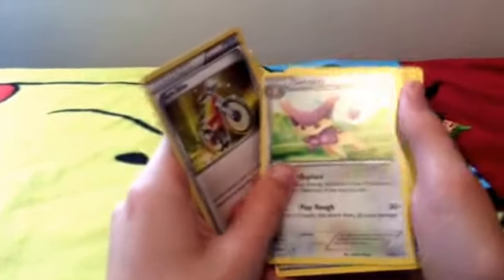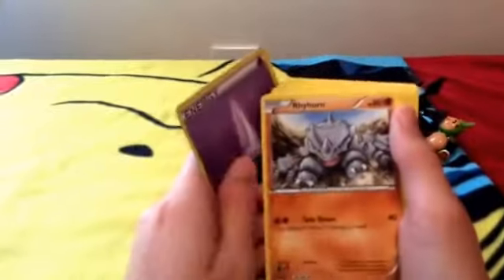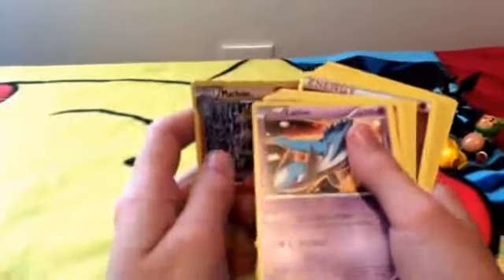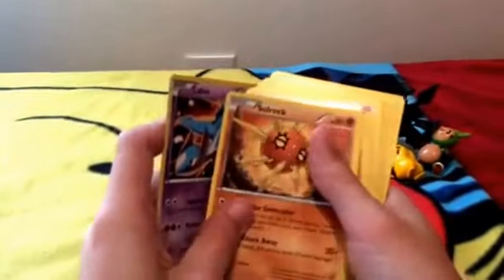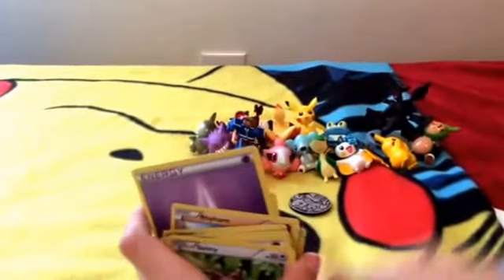Delicatty, Energy, Energy, Energy, Energy, Rhyhorn, Machoke, another Latoyas, Solrock, Machop, Energy, Energy, Energy — all Fighting Energy, Fighting Energy, Rhydon, Energy, Energy, and Skiddy. So that came in that pack.